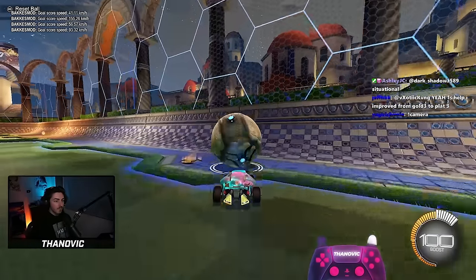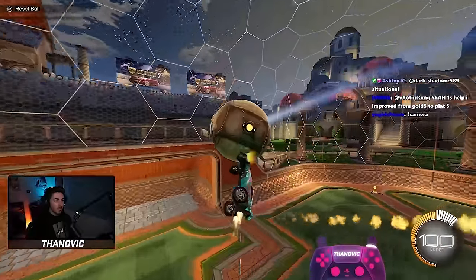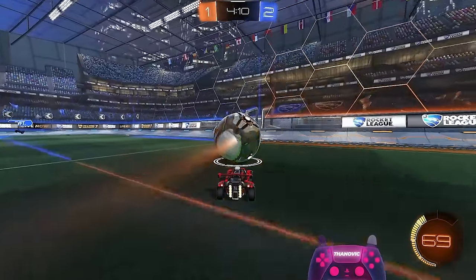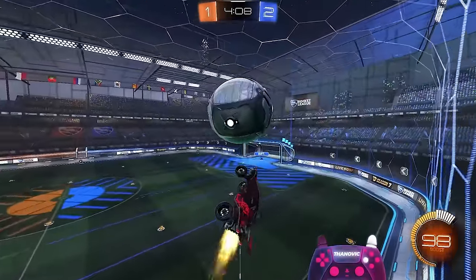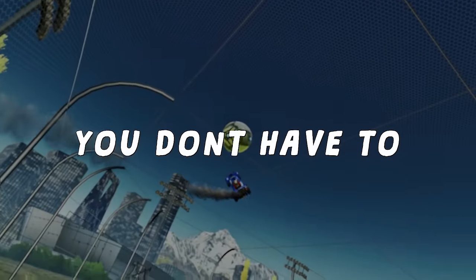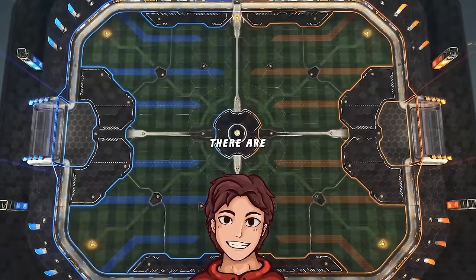After hitting the ball, your main priority should be to try and catch up to the ball as fast as possible. If you're quite far away from the goal, you may want to jump straight away in order to maintain your speed, whereas if you are closer, around the halfway mark, you can afford to wait half a second and take your time. But you don't have to — you can still jump off straight away in order to maintain speed for a faster air dribble.